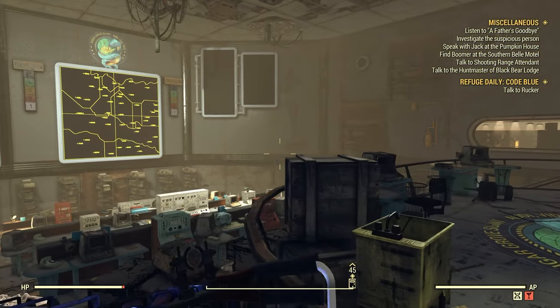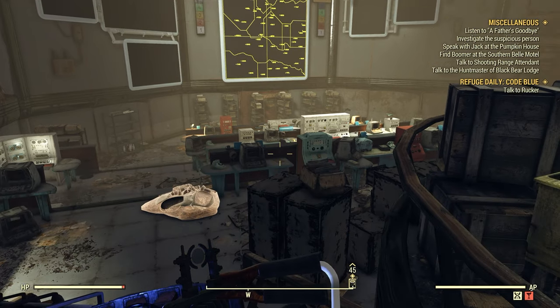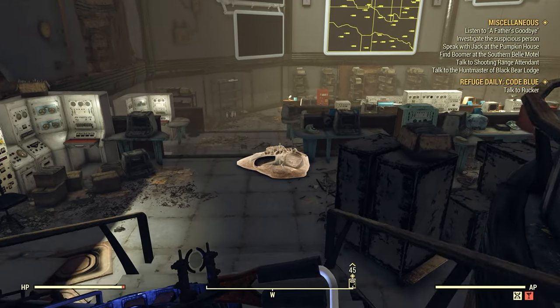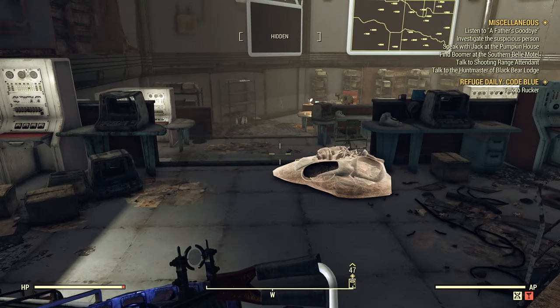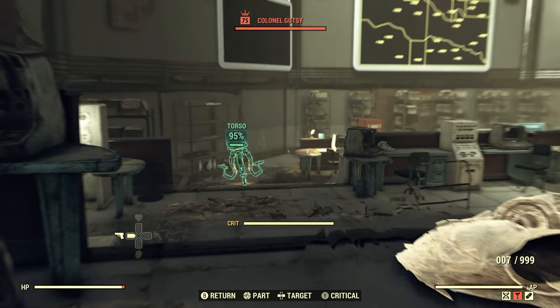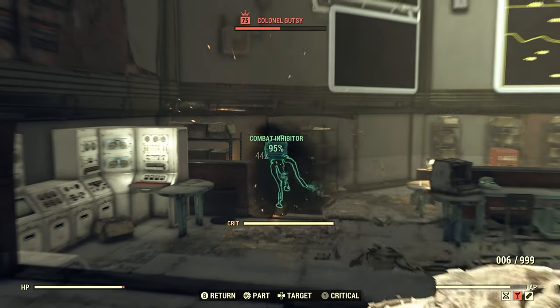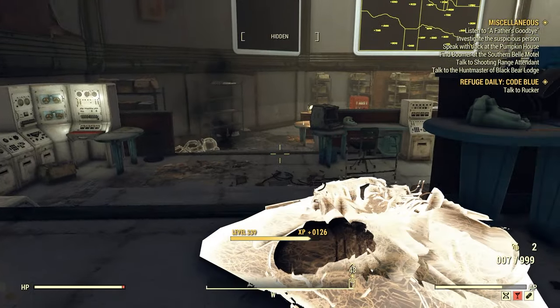We're going to head down here to this little activity area. There's a little gutsy down there — let's take care of him real quick. Switch to the other guy. Good, I'm glad he didn't explode.